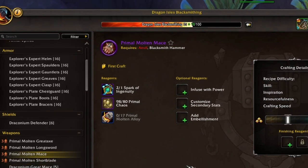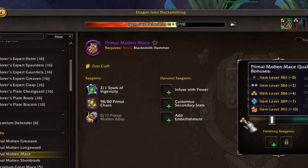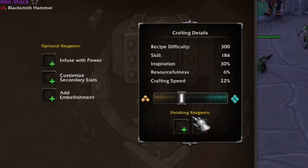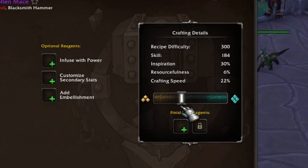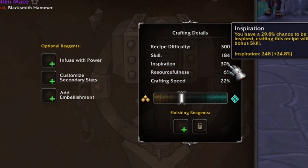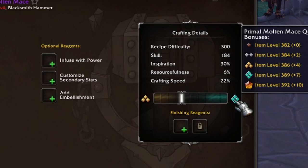Now let's take a look at that Primal Molten Mace. This is what I'm focused on, and I'm guaranteed a quality of gold — that's going to be four item levels over my Short Blade. The base item level is 396. I am well into the gold, so my specialization is going to get me closer to the diamond level. Diamond level gives seven item levels above the bronze level craft. If I get inspired, I definitely will hit diamond. Also, once I unlock Illustrious Insight, adding 30 skill to my craft is going to make it much more likely that I'll hit this breakpoint.